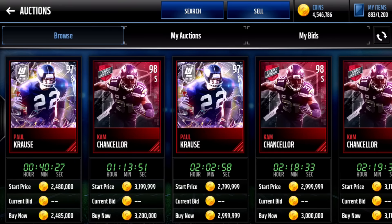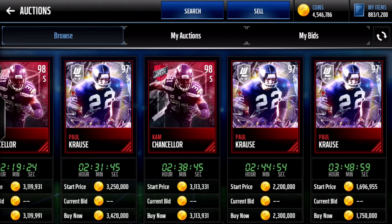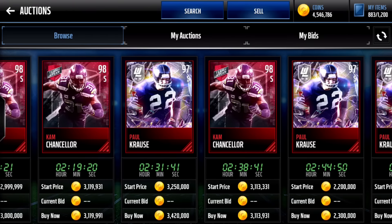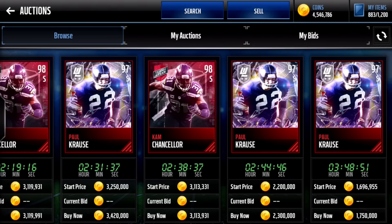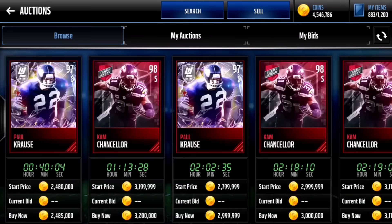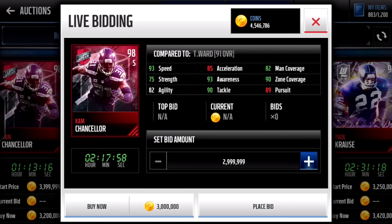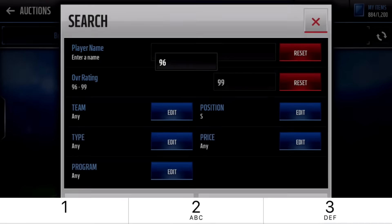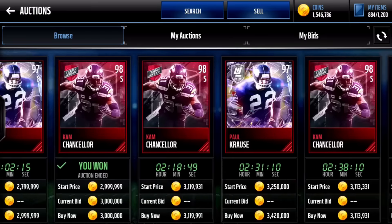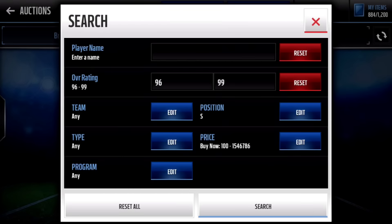It looks like we can get either Paul Krause or Cam Chancellor. Cam Chancellor — let me do some math real quick. The cheapest Cam Chancellor is 3 mil right there, and the cheapest Krause is 1.75 mil, so it doesn't look like we can actually get both. What I'm going to do is get this Cam Chancellor right here to put at safety, and then we're looking for a 96 overall below 1.5 mil — that's the exact amount we have: 1,546,786 coins.